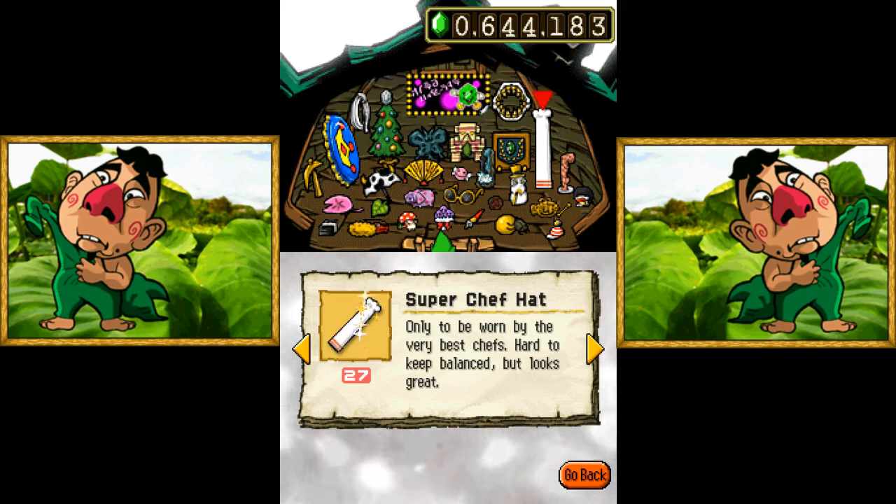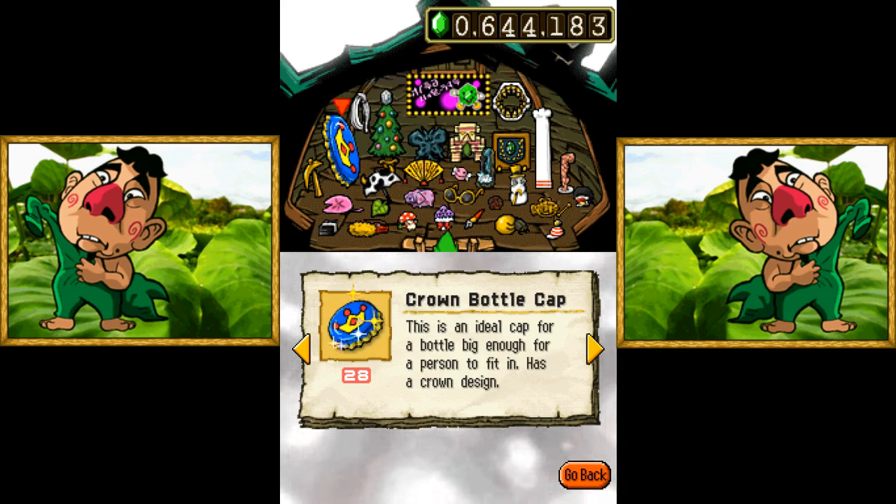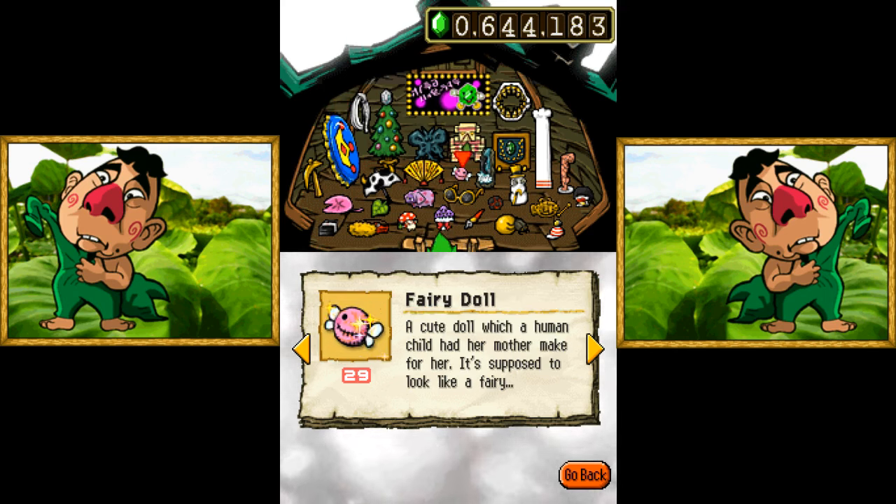The Super Chef Hat. It looks great, but it'll fall in the stew. Then it won't look so great. That's ridiculous. The Crown Bottle Cap. It's a cap for a bottle big enough for a person to fit in. So basically, Dr. Bean gave us his roof. What a generous guy.